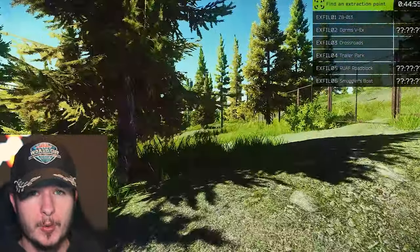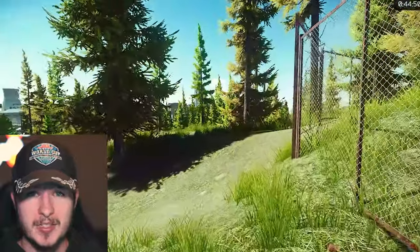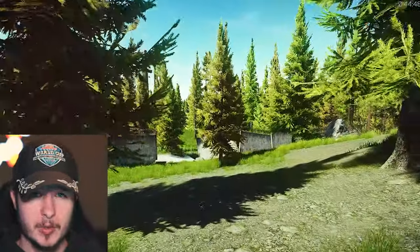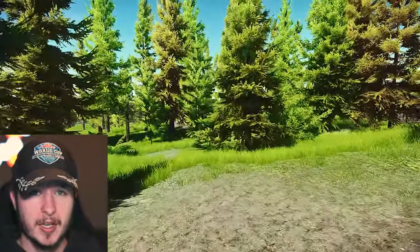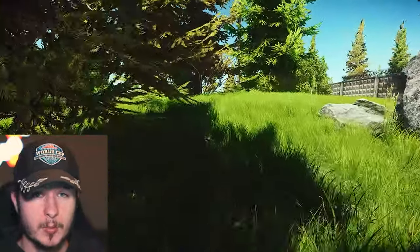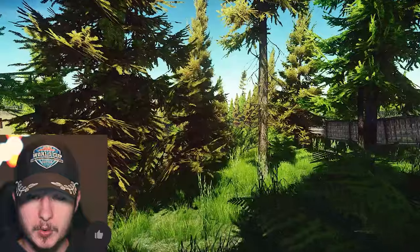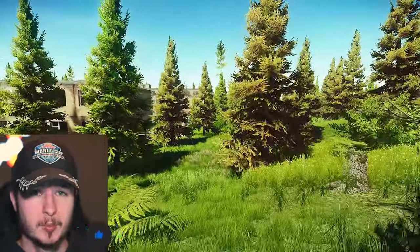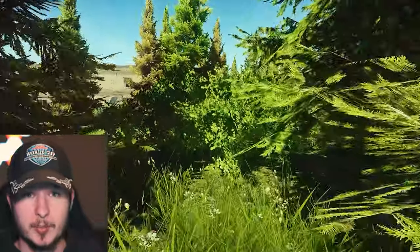First of all, I want to show you the top spawn and the second best spawn for the marked room on customs. The best spawn you can get is close to the new gas station in the newer area on customs. If you start right here, you can sprint immediately straight to the marked room, and if you are quick enough, you can get the loot and get out of there before the second best spawn arrives.